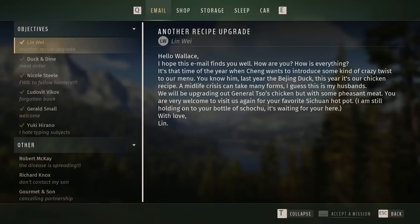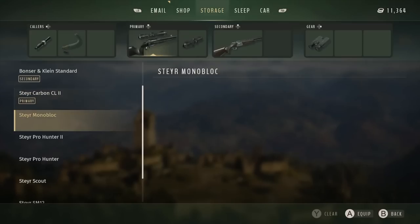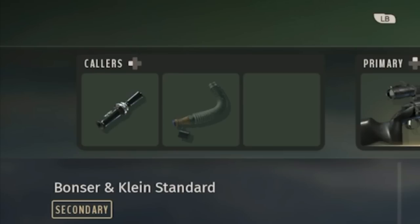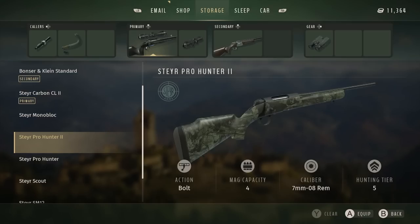They briefly opened up the storage locker, and this is where we get to see the .338 Lapua Magnum — the Steyr Carbon CL2 — which looks incredible, probably one of the better-looking rifles they've shown off. It's gorgeous, and I'm a sucker for carbon builds. They also showed what the whole inventory is going to look like: we see collars, two rifles in the middle, one of which appears to be a shotgun — confirming shotguns in the game — plus binoculars, and it seems like there will be a limited number of equipment slots available.